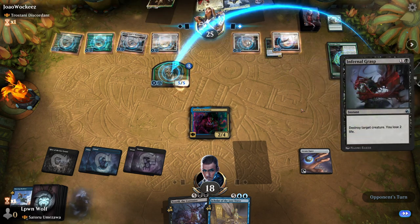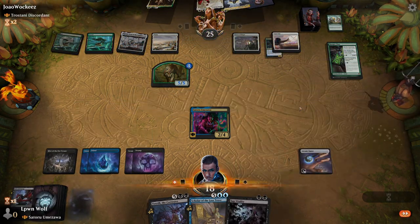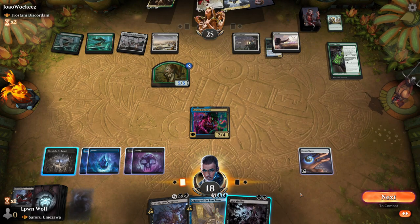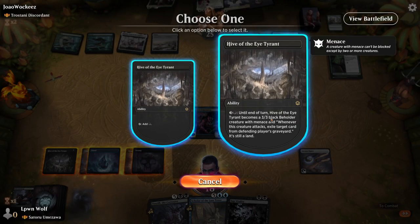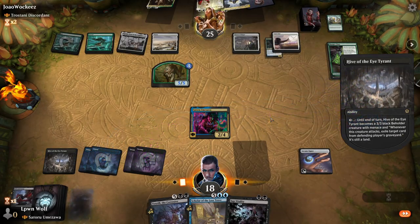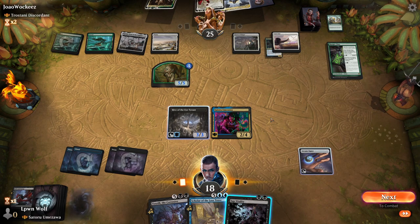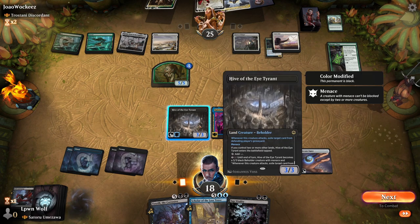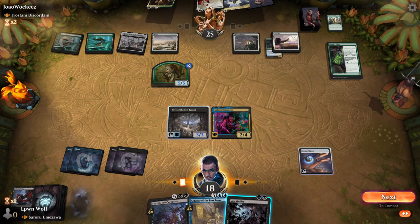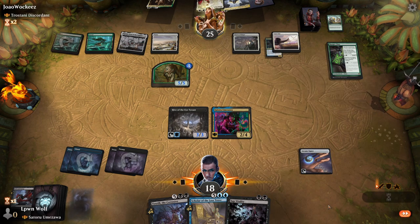Heroic Intervention — wowzers! Okay, Sap Vitality does three damage and then hits something in hand. So just turning that online. Oh okay, we can't actually attack with this because it hasn't got vigilance — but it has got menace. No, it's fine, we'll just pass the turn.